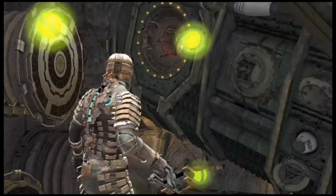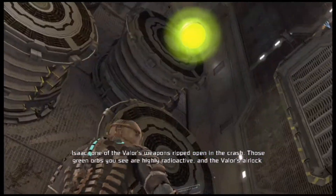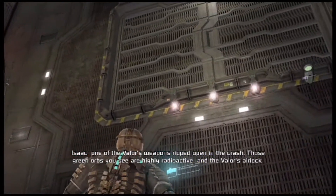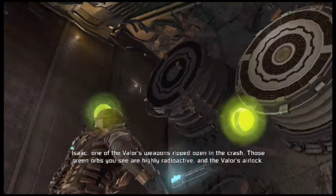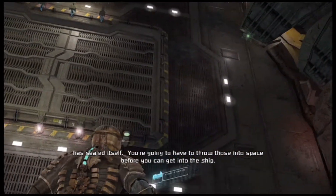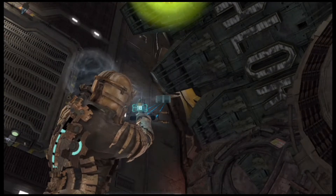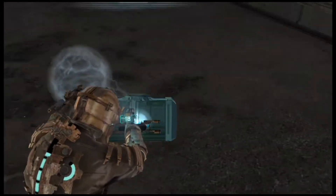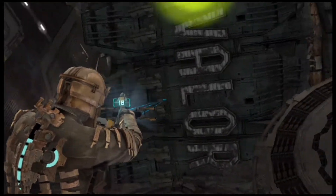Okay, so here we have this little room. These green orbs you see are highly radioactive and the Valor's airlock has sealed itself — you're going to have to throw these into space before you can get into the ship. I do have that maxed-out kinesis, so that's pretty nice. Let's scoop that up.